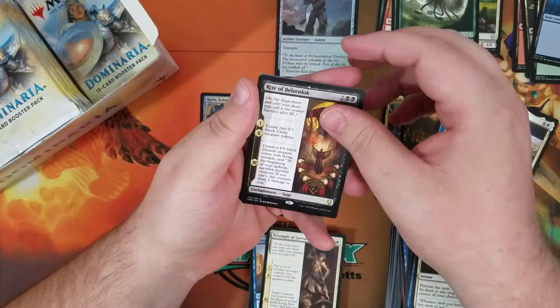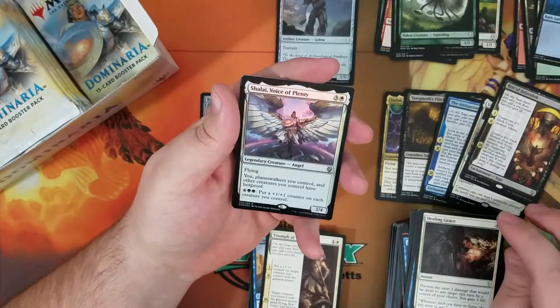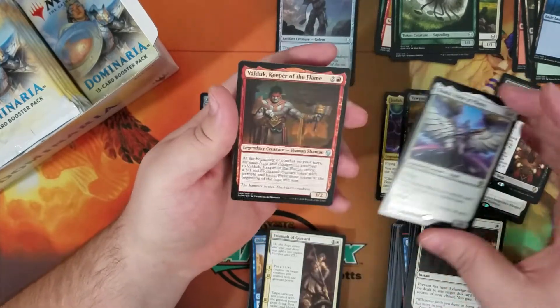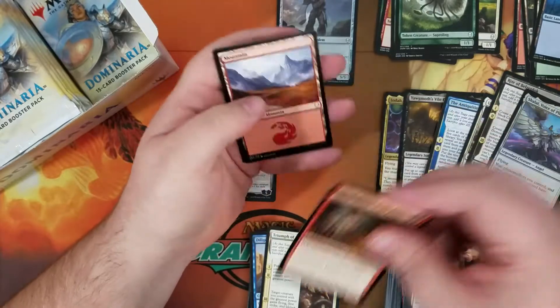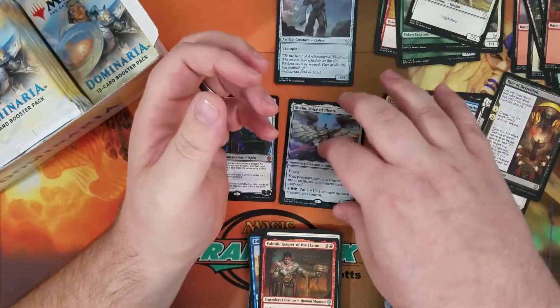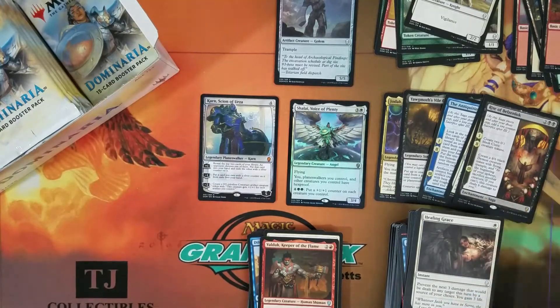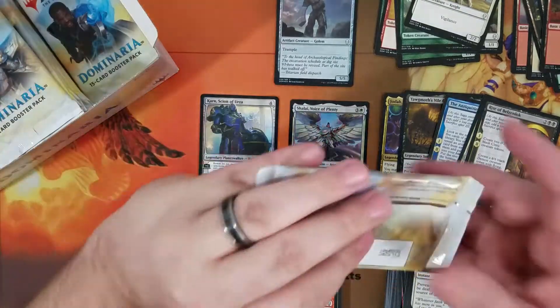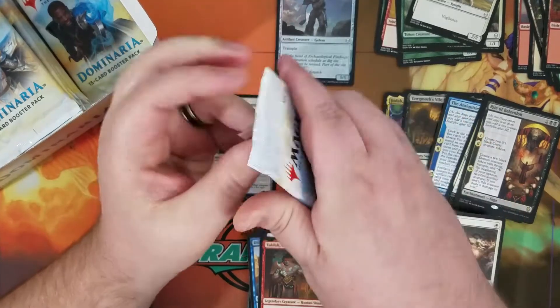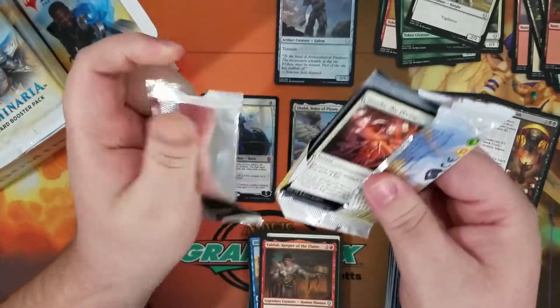We got Wright of Belzenlok, Rare. And we got Chalet Voice of Plenty Foil Rare. I think I only got one Foil Rare per box — I'll leave them over here. Like I said, it's been a while since I opened any MTG. It's been about four years.